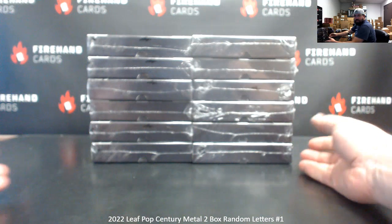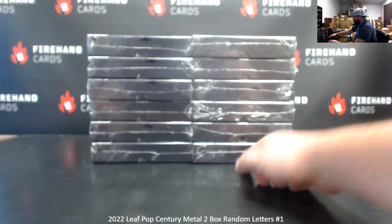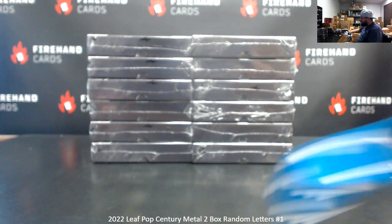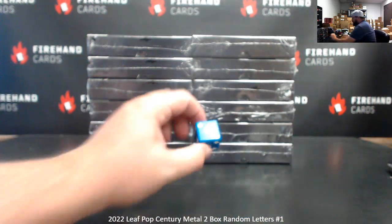All right. We'll number the boxes top to bottom, left to right — 1 to 6, 7 to 12. All right, let's roll a die to see how many times we'll randomize the list of participants in letters and boxes. Good luck — three times, everybody.